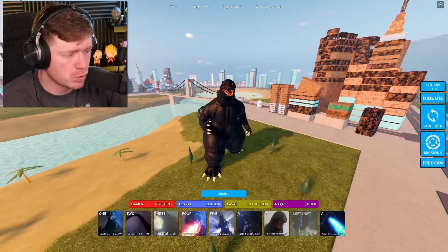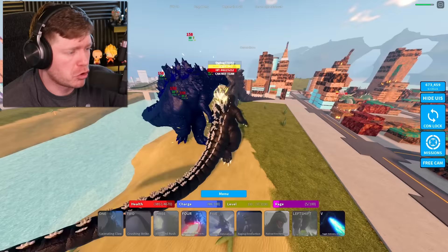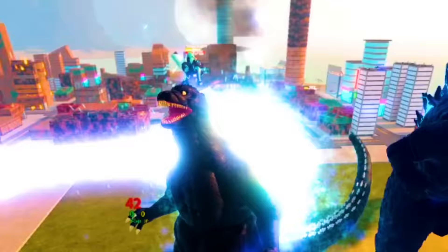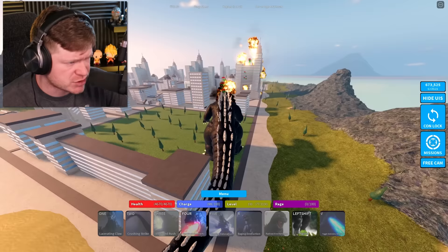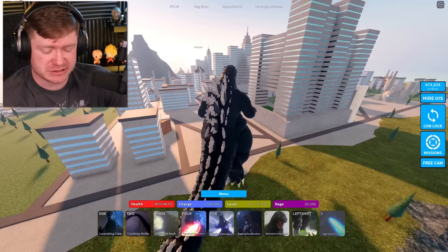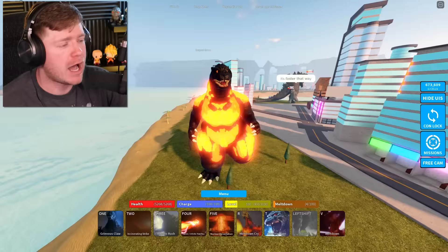Now we've got Heisei Godzilla. His number four move — the Atomic Breath or Heat Ray — does about 150 damage, the highest we've seen yet. Getting jumped mid-test, but when stationary it does up to 185 damage. It lasts about three seconds but recharges really fast. Also has the Searing Destruction move. It's a pretty good move but not my favorite.